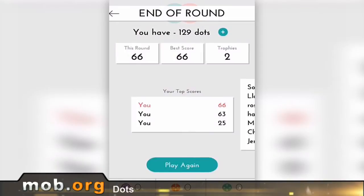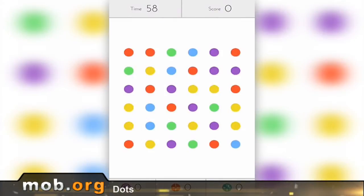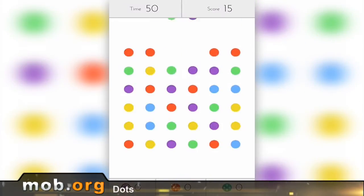Following the tendencies of graphic design, the developers turned a classic time killer into a stylish minimalist wrapper with a little pink bow. A couple of words on the gameplay itself: Dots has two basic game modes — a game against the clock, where you have to score as many points as you can in 60 seconds, and a step-by-step mode, where you have a limit of 30 moves to make it.